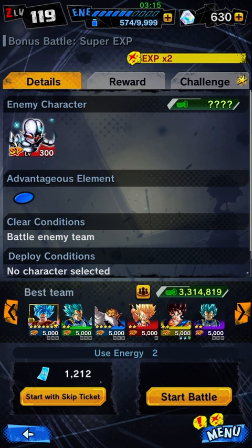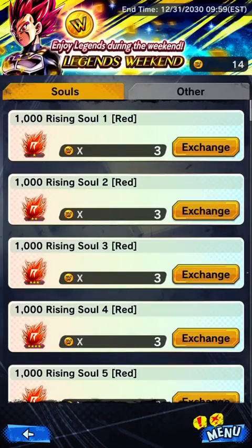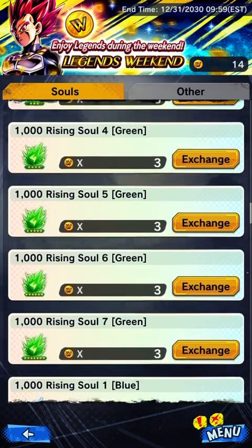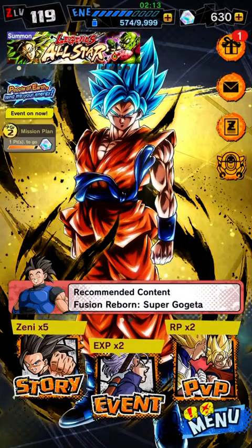Energy is really important — if you lose all your energy you won't be able to fight and have to wait a long time. I suggest not burning through all your energy too fast. If you run out, I recommend going to the weekend event under the Souls tab where there's an Other section with a 30-energy tank ticket, which is a really good boost. Every weekend there's also a sparking guarantee ticket.